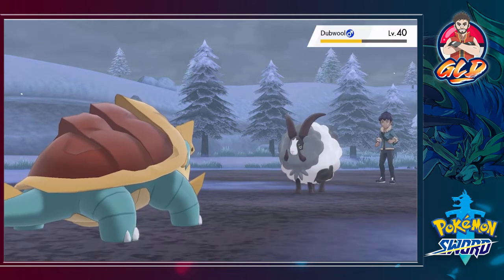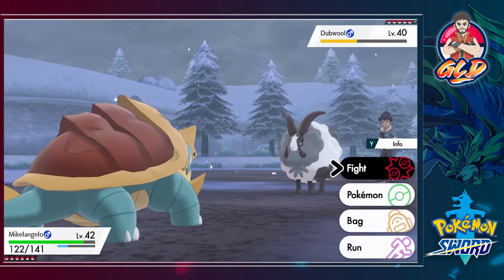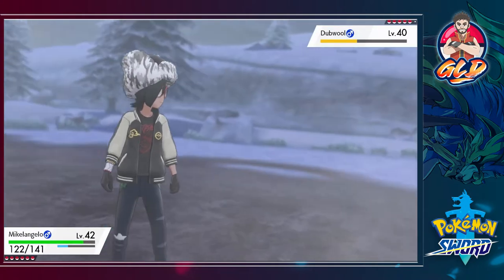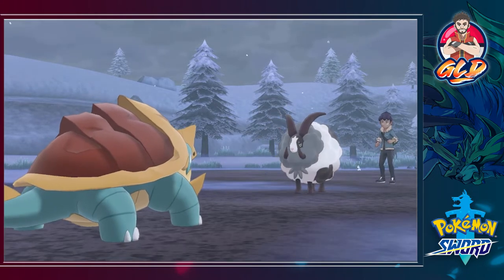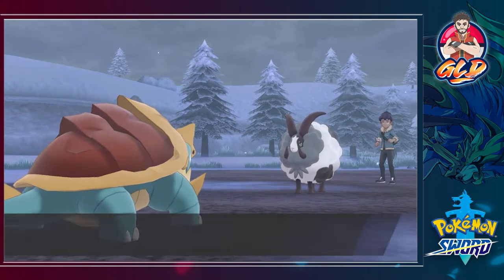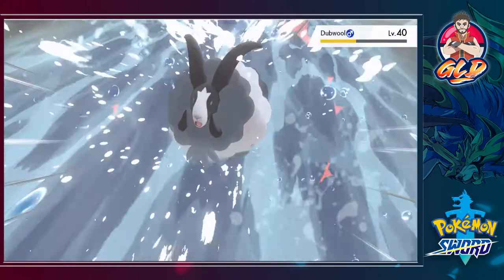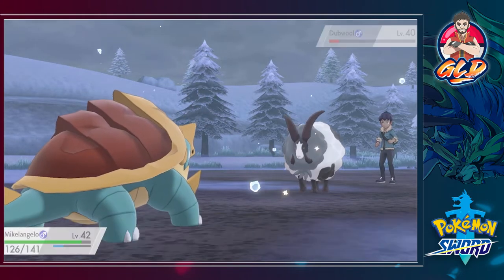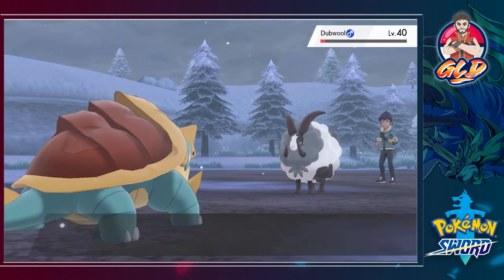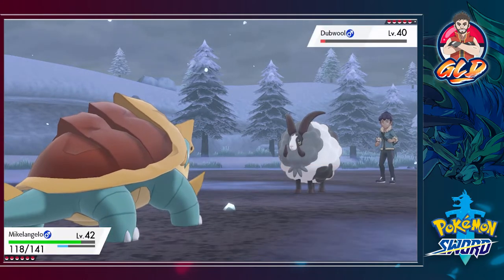We're getting hit by hail — probably should have come out with a Water type or an Ice type Pokemon. This guy is trying to lower our attack right here. We go for Waterfall for the win, and that doesn't defeat this guy. It's either going to be the hail or something else that gets us.